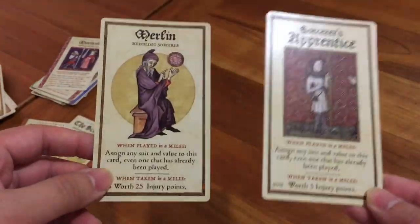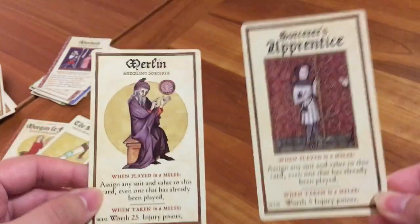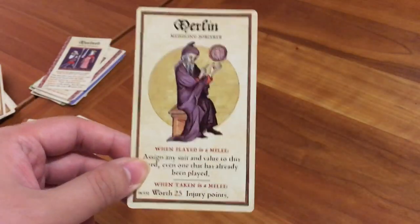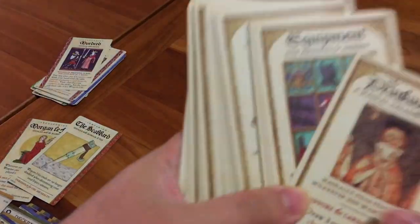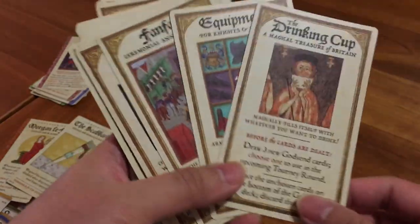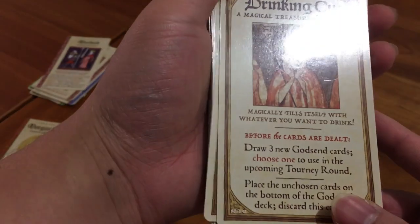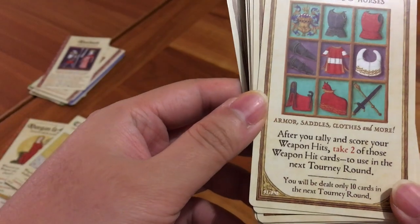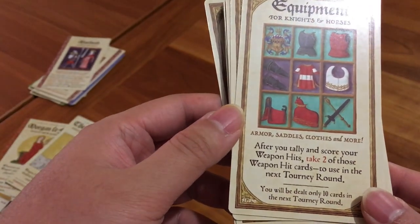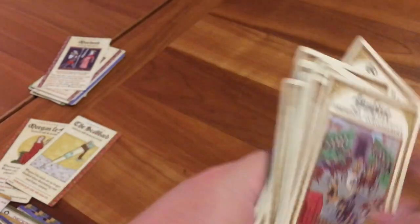Sorcerer cards, like Merlin and the Sorcerer's Apprentice, are wild — when you play them, you assign a specific suit and number value. Merlin is worth 25 injury points, while the Sorcerer's Apprentice is only 5. Godsend cards are given to players with the least amount of health; they are special items like the drinking cup, which lets you draw three new godsend cards and choose one. There's also equipment for knights and horses: after you tally your weapon hits, you take two of those weapon hit cards to use in the next tourney round, giving you various special abilities.